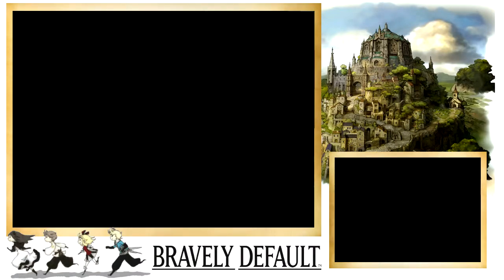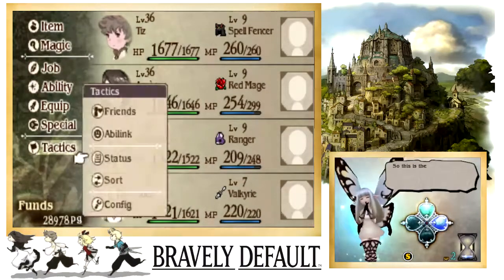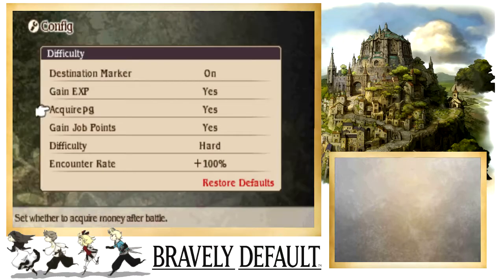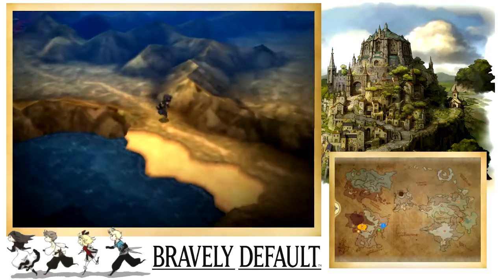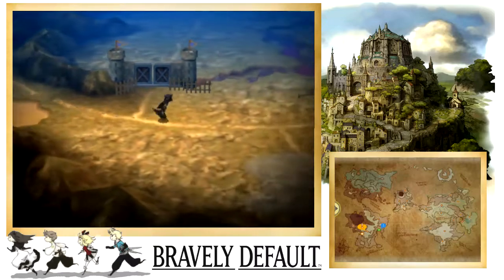I was also doing some JP grinding, so I turned experience off. I'll fix that now — going to Tactics, Configuration, Difficulty, flipping experience back on and setting it back to normal. So that's more or less my grinding configuration: experience off and encounter rate all the way to the maximum.